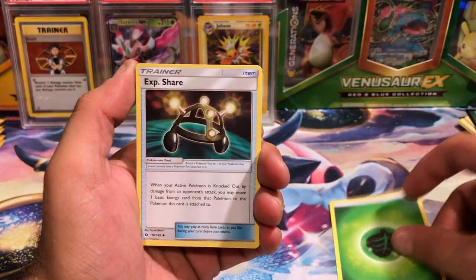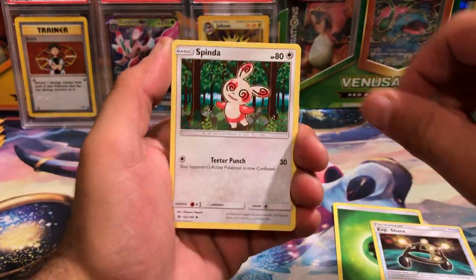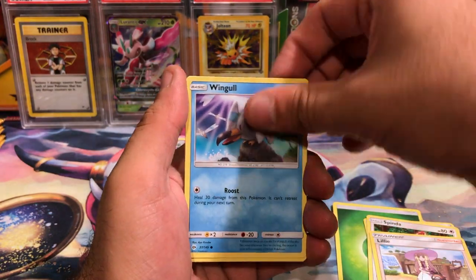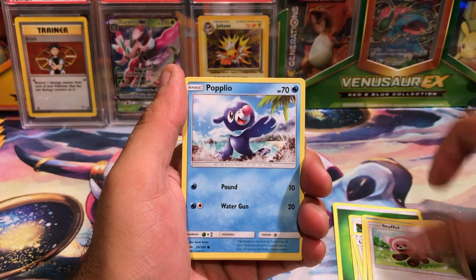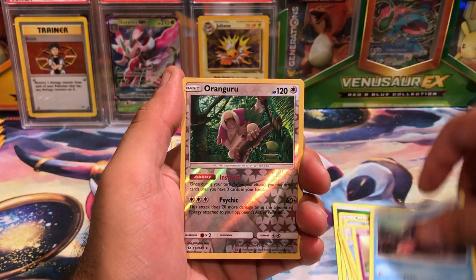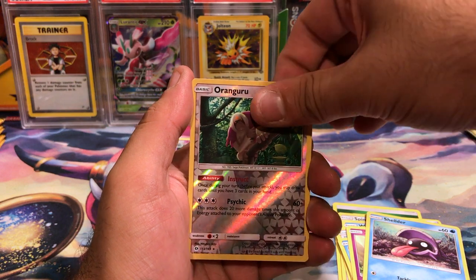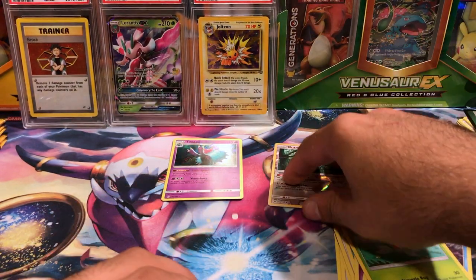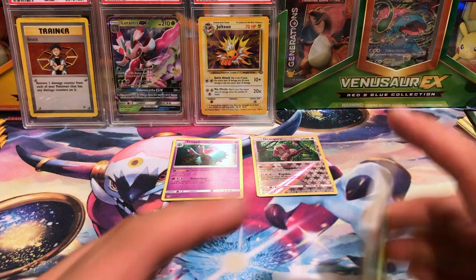There are a few things in life I don't appreciate — like places that have winter. Snow sucks. The fall's all right; I was born in the fall so it's pretty good. Hey, Oranguru reverse and a Morelull — I'm all right with Oranguru reverse.